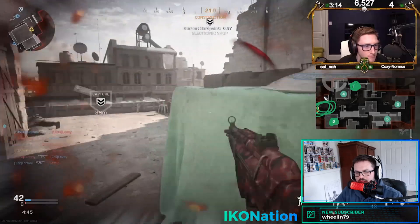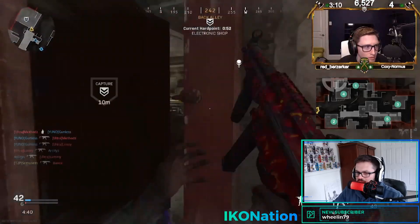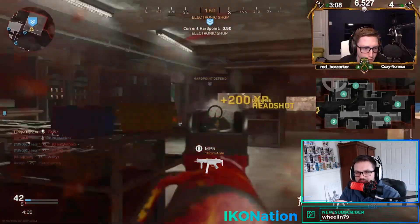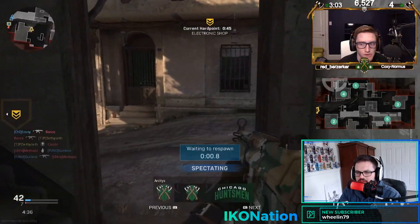Scump spawned on the opposite side of the map when he came off spawn, so he did spawn out. It'll be interesting to see what happens from here — it does look like they've regained control of the map, with a couple of kills from Scump. We'll see where he comes up.